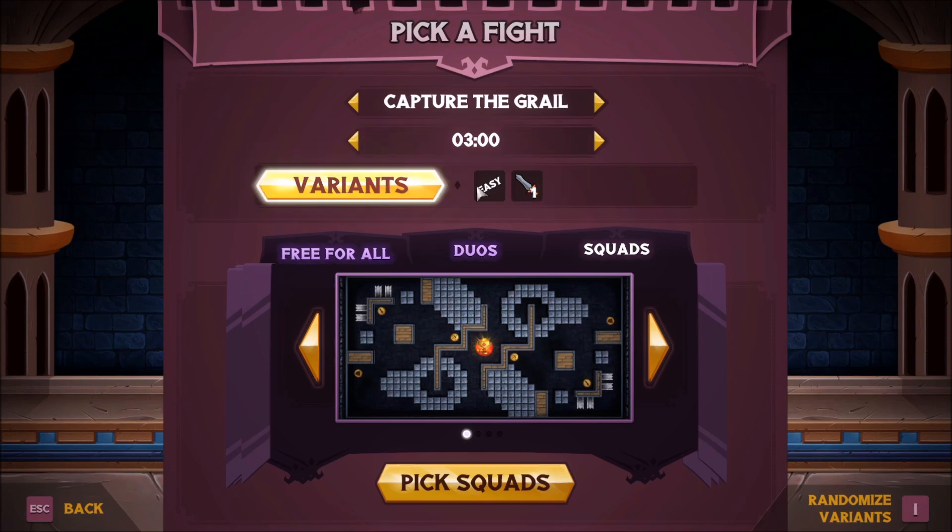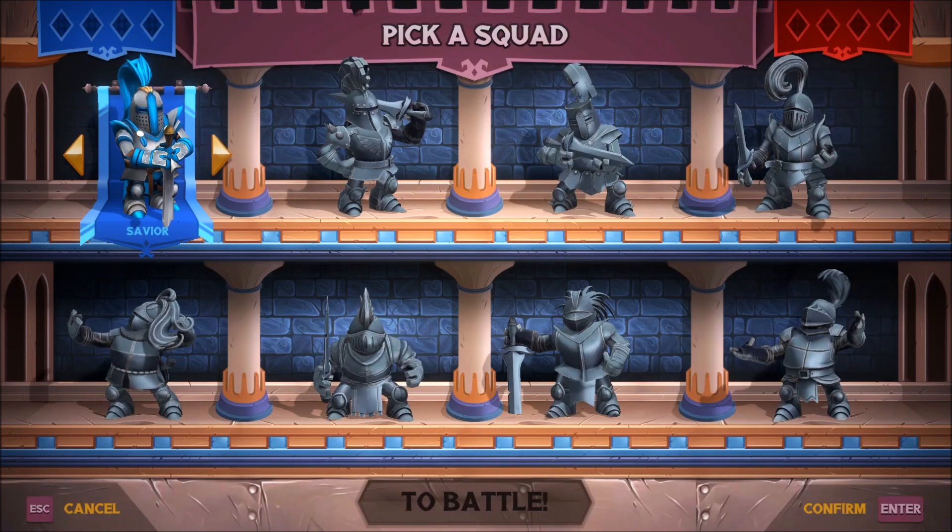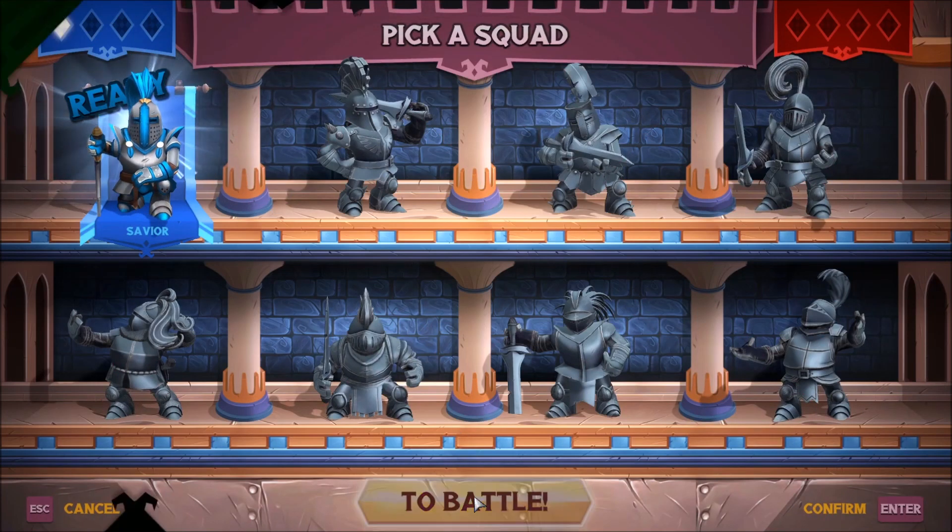Three minutes. Variants — I think we're good to go. Pick squads. Okay, so we're back here again. Let's just go to battle. I can't wait to see what this looks like. From my understanding it's like a top-down view, but we'll see. I recall playing the first one.